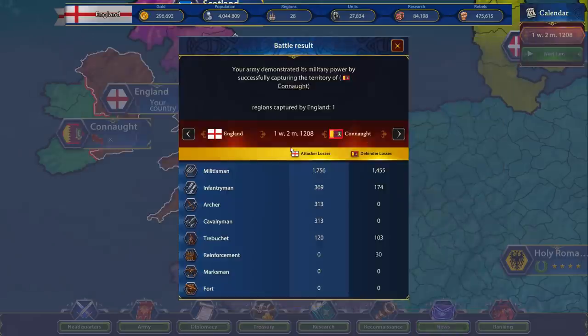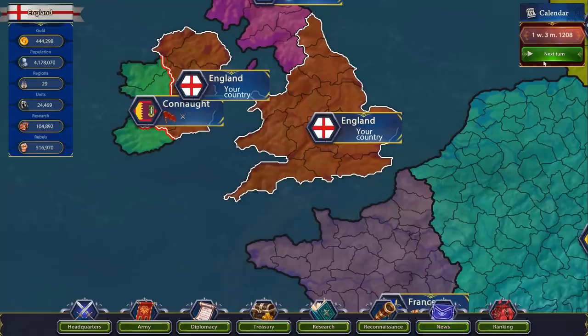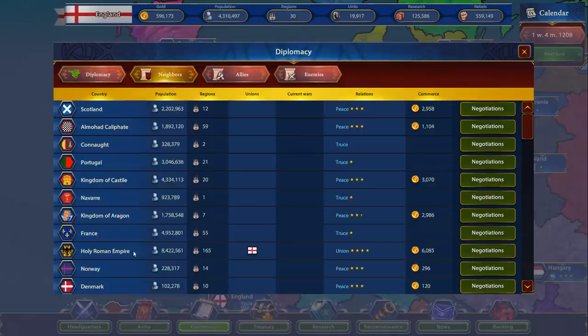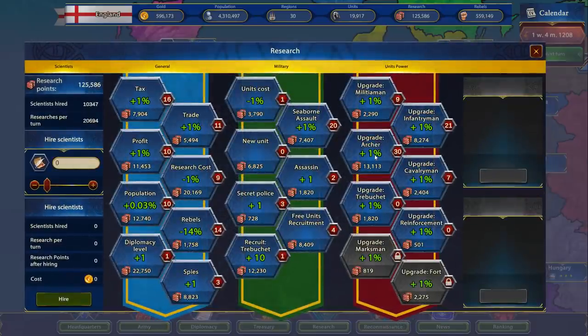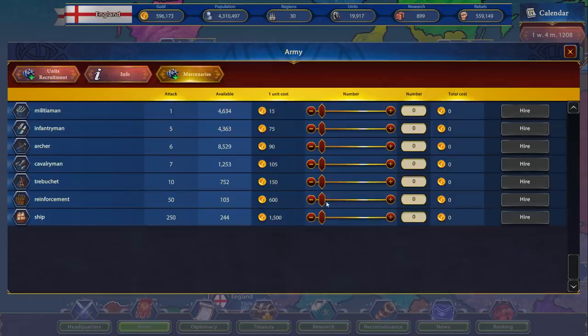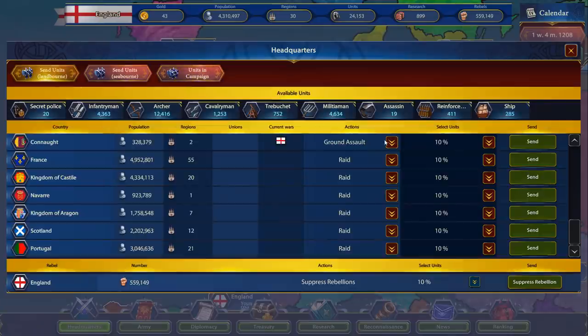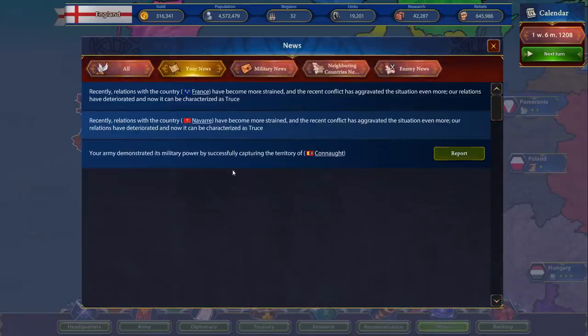We demonstrated our might — we haven't lost a fight yet. I lost like every fight in my previous game. They want a cessation — no, we want to fight them. I think they can spend their points to try to get peace with us, but we want to make sure that doesn't happen. I'm putting all research into my archers. We have a lot of money — let's buy more ships and a whole bunch of archers. We got 12,000 archers now. Let's go back to ground assault — sending everybody in. Next turn — Ireland is now mine.